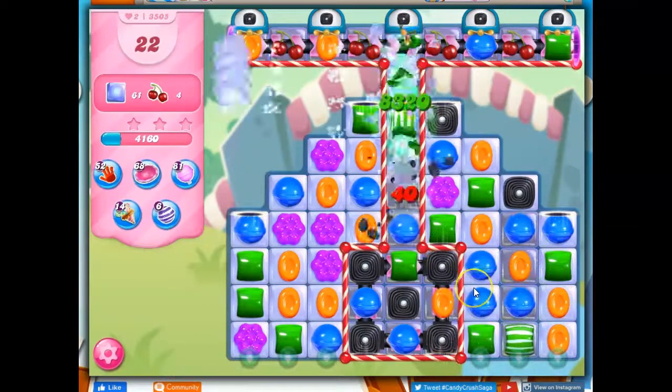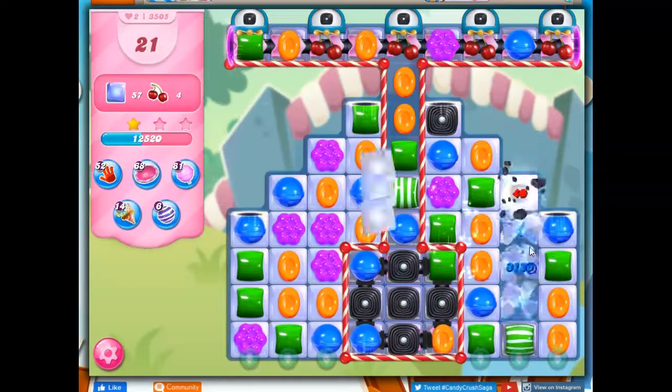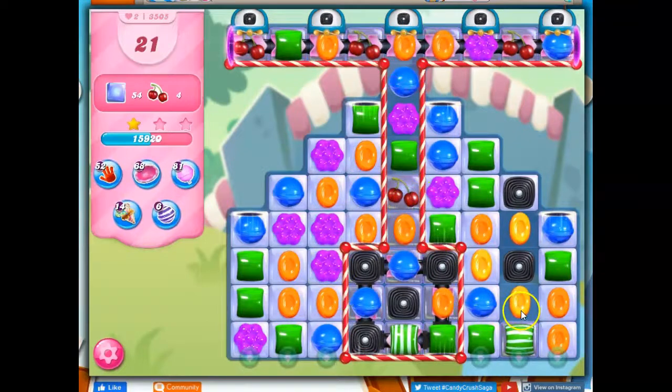This is going to be a complex board. So here's my opportunity now to drop this in, if I can. That would require taking something out here, and I don't see that as a strong opportunity right now. I'm going to take out this licorice and see - oh good, it worked on its own, everything kind of flowed through.